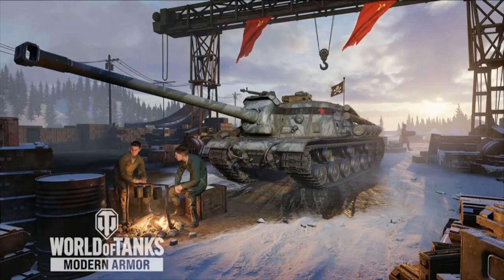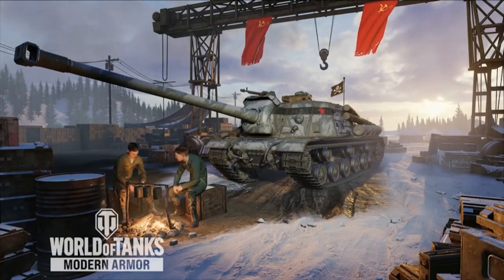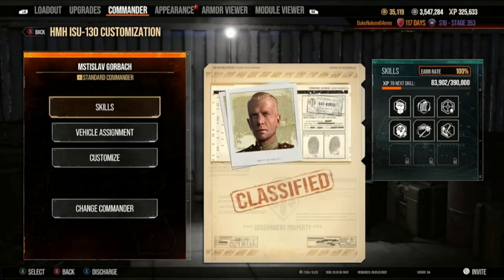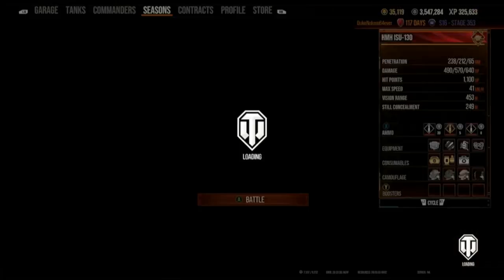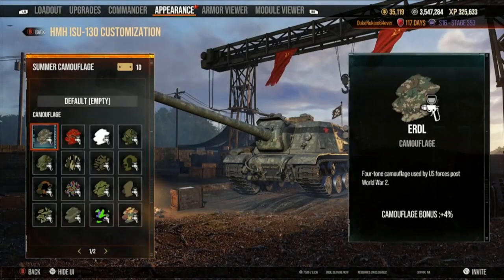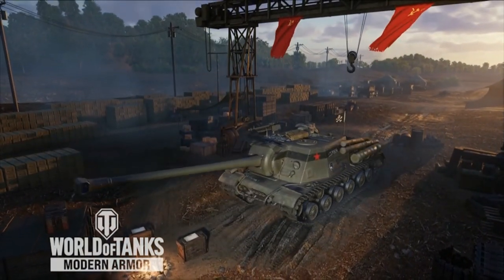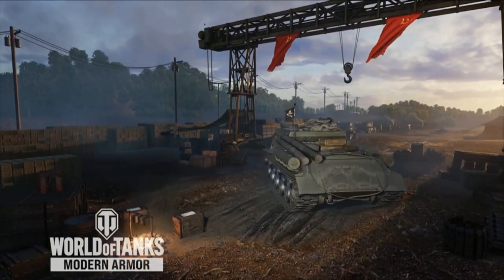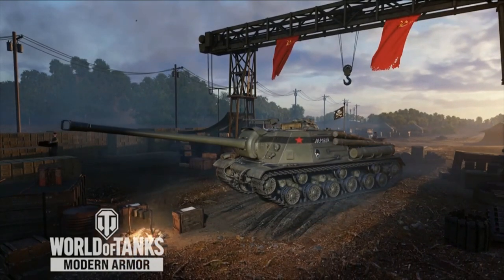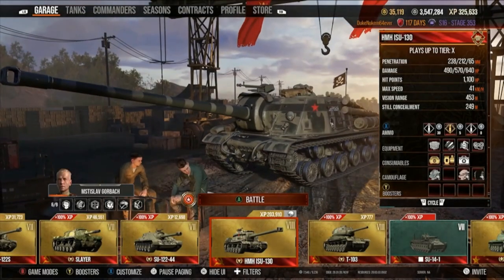This is with the winter camo — not the stock color. The default skin has a black stripe and red star, and it looks awesome. It's an awesome tank, highly useful to say the least.